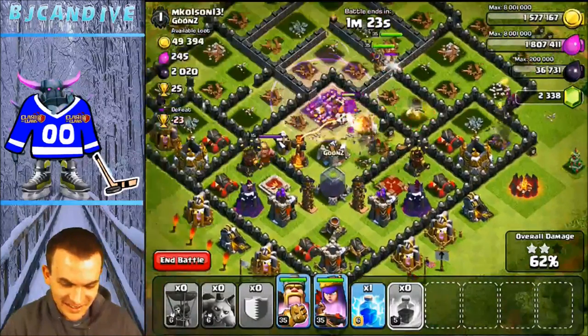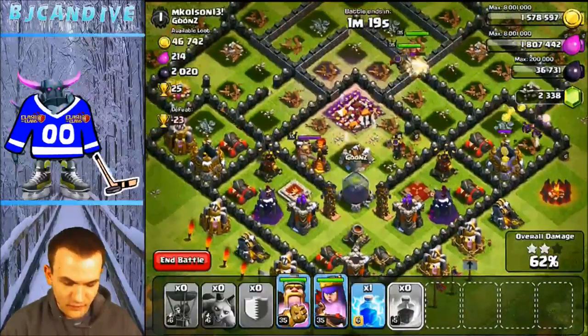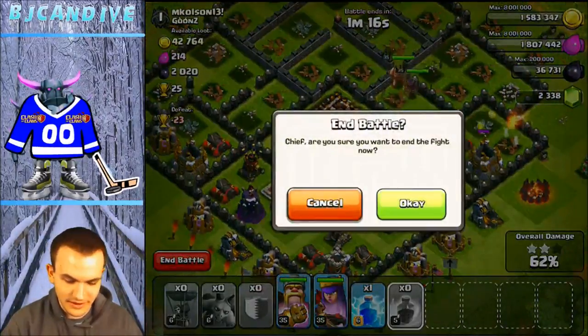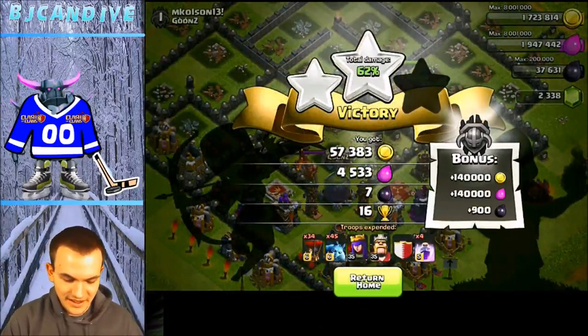We got this. Look at these level 35 heroes — untouched. No, we don't do this, we're screwed. We're going for it! I'm going to use these heroes' abilities. Actually no, I'm not going to waste it. I'll take the two-star. There you go, man. We'll take 16 cups. Nice.